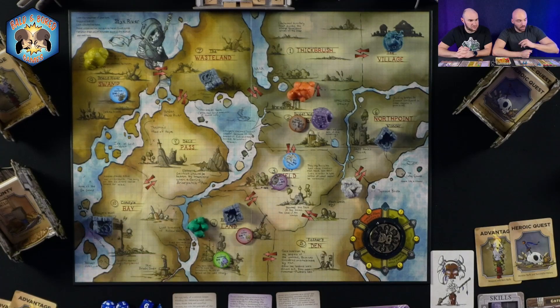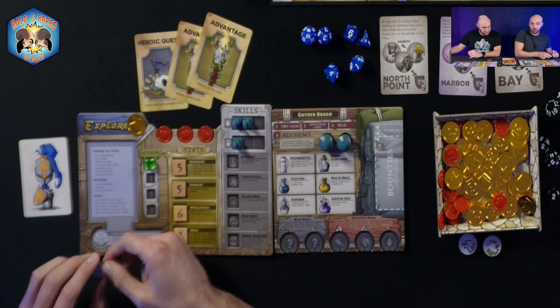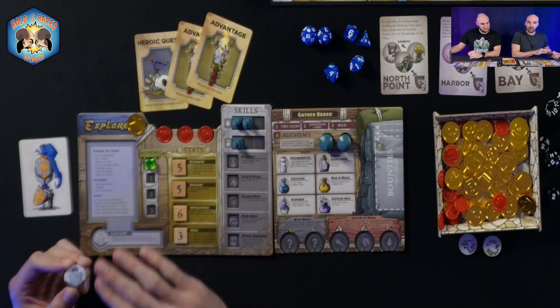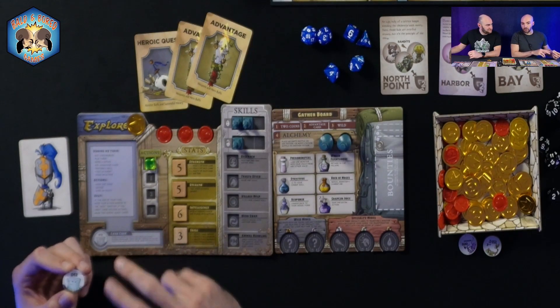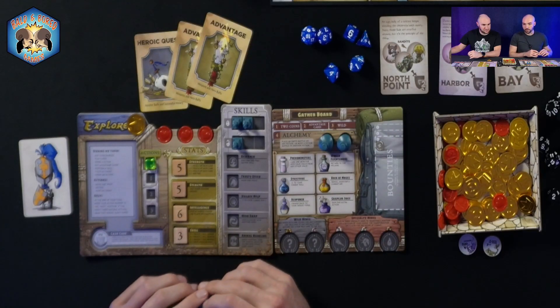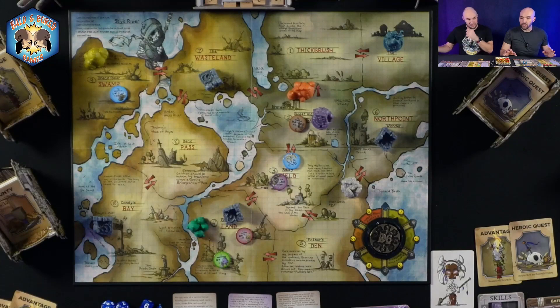Everybody has a little cash cube on their player board marked d12. You can spend two gold to dispatch those anywhere on the board to disrupt other players. Those are all the additional actions available in the village or on the board at any point in time.